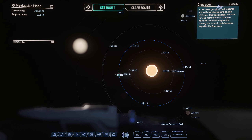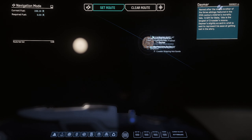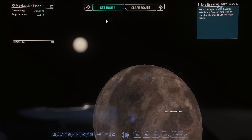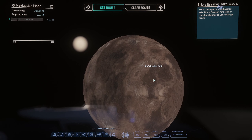Just real quick — I wanted to zoom in on the map to show you that Brio's is obviously on Daymar. Right here is Brio's Breaker Yard, this is what we're looking for, this is where we need to go. We can set our route for that and it should be the only point that pops up. Again, it's on the exact same planet as where we're already at, so it's a very short run — about the shortest run you can get for a drug run.